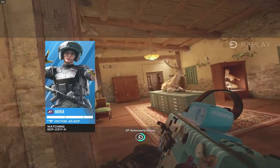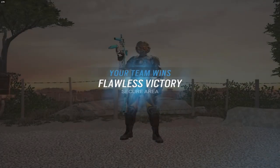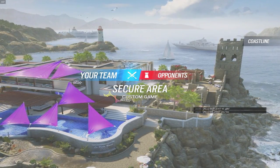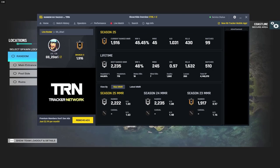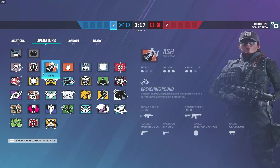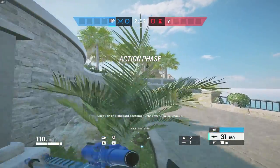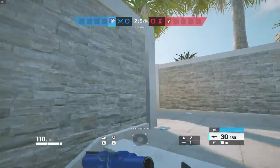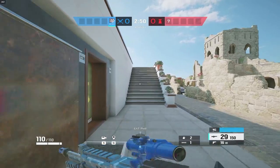Well, GGs — that's the copper game down. Fairly easy as expected. On to the second player, we've got Darry here — he was a bronze, as you can see — and we are going to be playing on Coastline. He went top floor into billiards. I saw he's running a shield, and that's about all I could see.